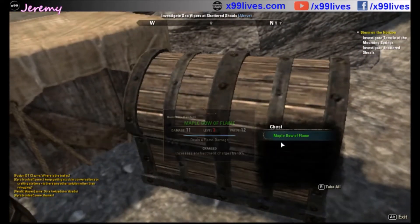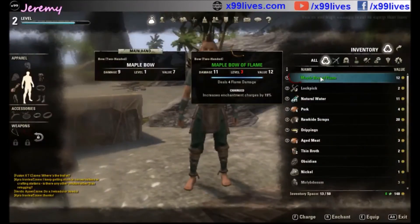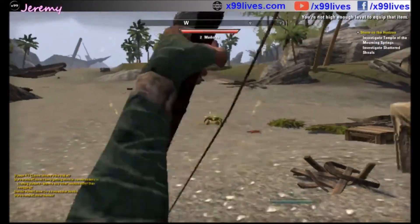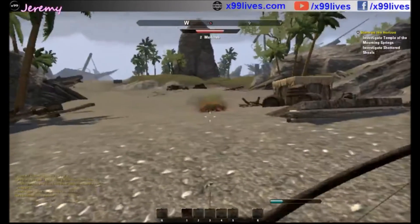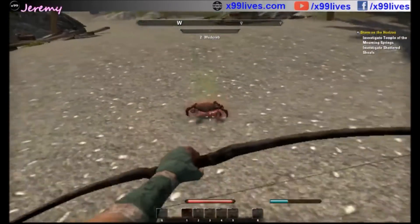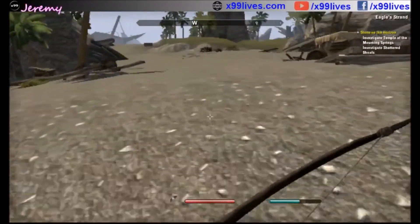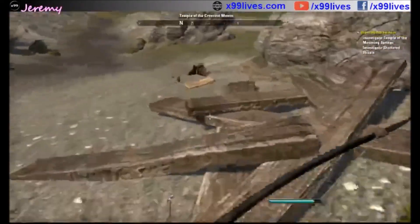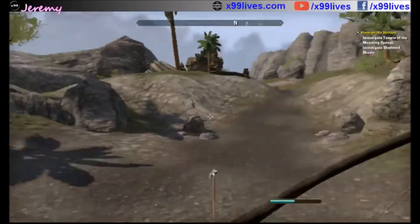In this chest we find our first green item: a Maple Bow of Flame. It deals extra fire damage every single time it hits something. It's really cool, and the graphic for it is cool when you draw the bow — if you full draw it, the bow actually has flames on it when you're wielding it, which is a neat little graphic. I couldn't use it yet because I wasn't level 3.